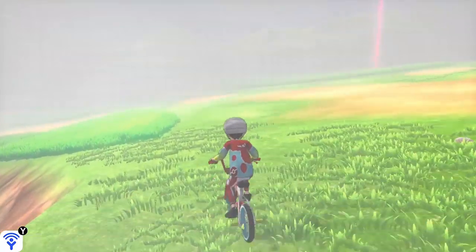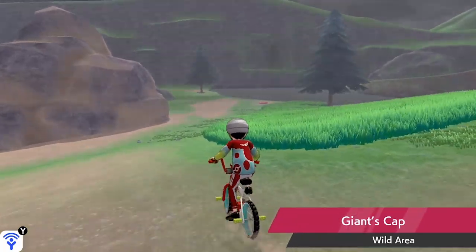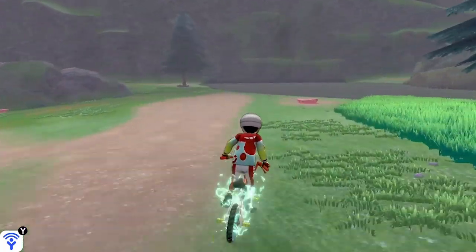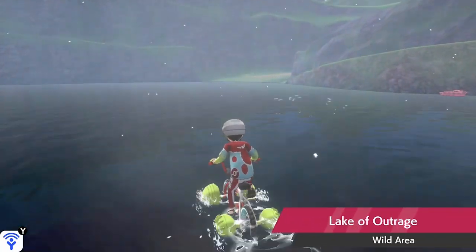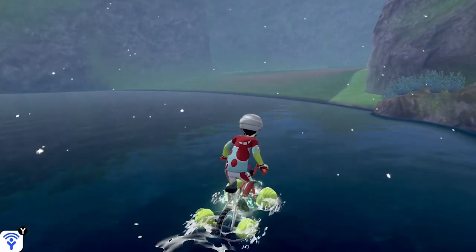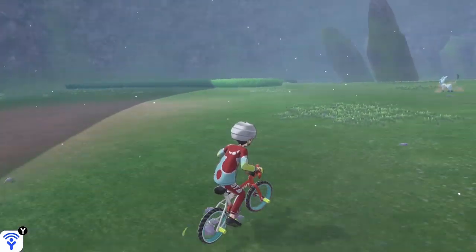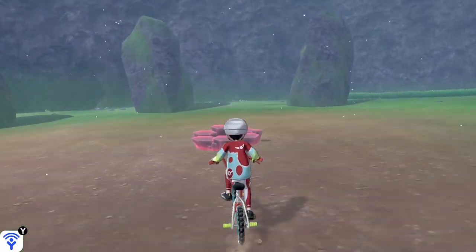Just to remind you — even though this isn't a post-game situation — you are going to need the Rotom upgrade on your bike so you can actually surf and cross the water. This is the area of water you'll need to cross, and then you will come across a Max Den which is surrounded by a circle of stones. That is the specific den where Gigantamax Charizard will appear.